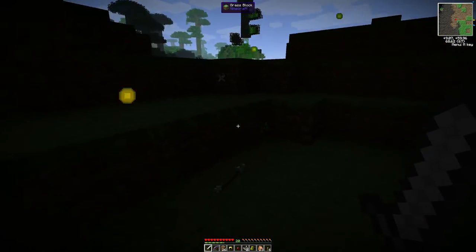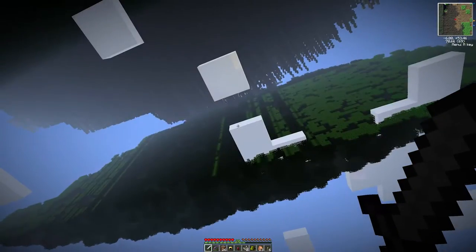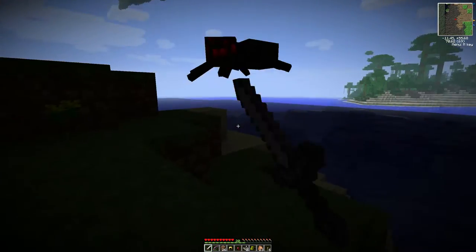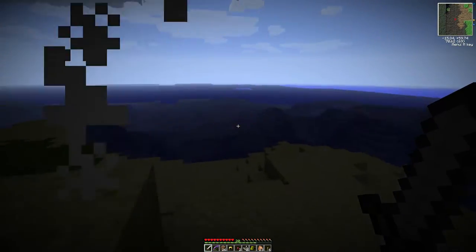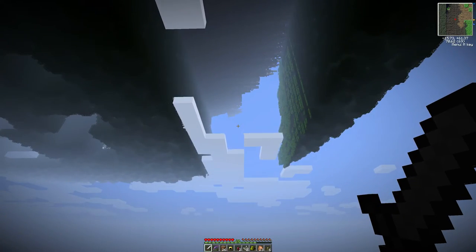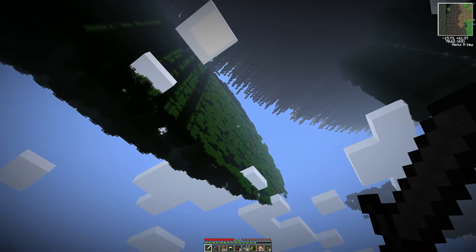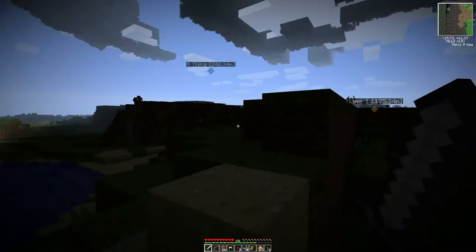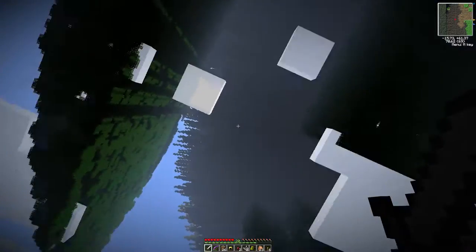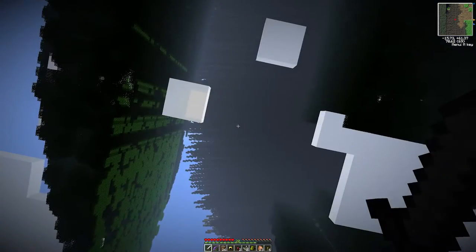There's the edge — that is creepy. And I'm right where a chunk loading error would be if there was one, so it doesn't look like there is one. It just looks like that might be where the leaves disappeared when I changed the block ID. But look how far out that goes — that's wood up there that the harvester would still have to touch.